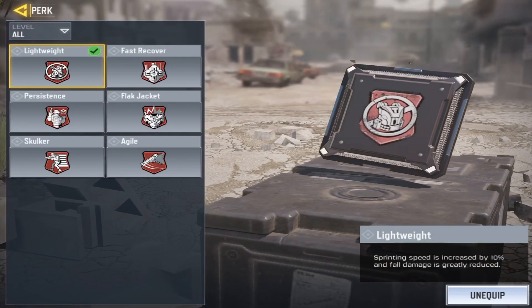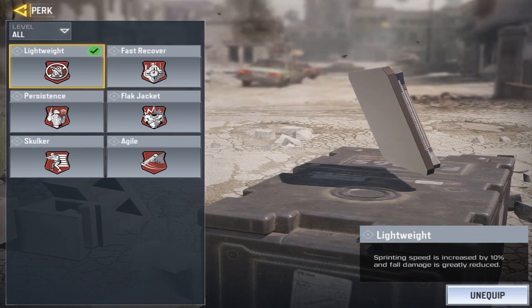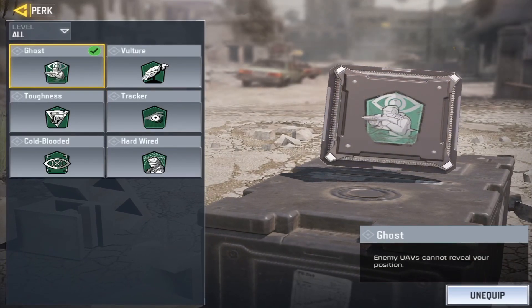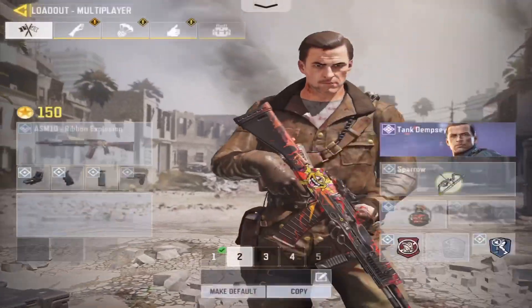For the perk section, I would recommend using Lightweight, which increases sprinting speed by 10% and greatly reduces fall damage — basically meaning you won't receive fall damage at all. Based off rank, I also recommend using Ghost, which means enemy UAVs cannot reveal your position, which is really helpful.